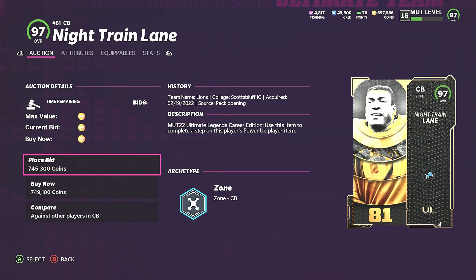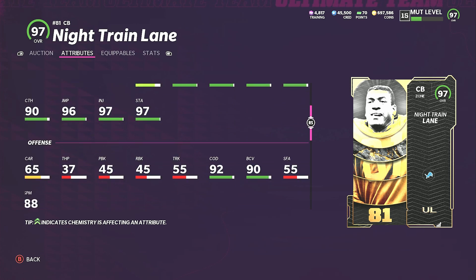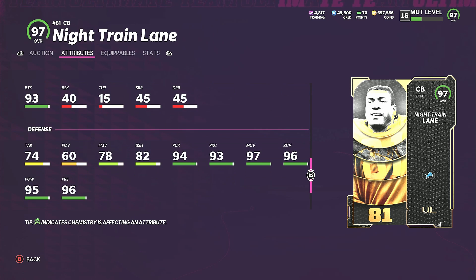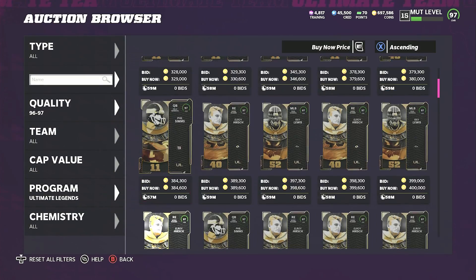The guy I'm most excited about is Nite Train Lane: 96 speed, 95 acceleration, 97 agility, 96 jump, 93 play recognition, 97 man coverage, 96 zone, 96 press, six foot one. His hit power is 95, block shed is 82 — his tackling seems a bit high but the hit power is what you want him for. He's gonna be the most physical corner in the game.